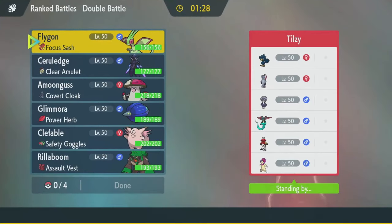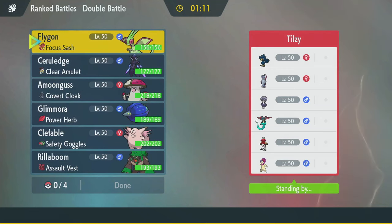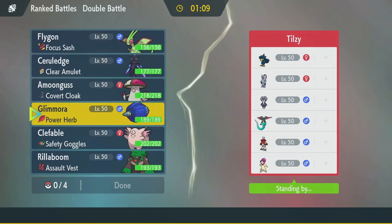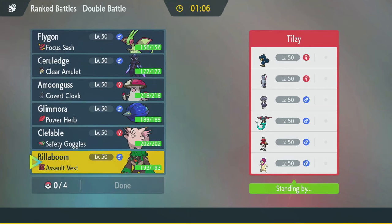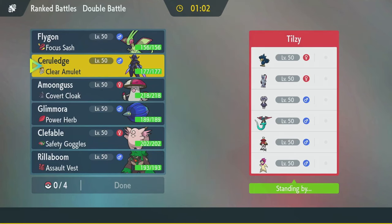Alright, Murkrow, Sneasler, Malenidad, Dragapult, Hisuian Decidueye, Hisuian Typhlosion. Three mons from Hisui on that team. Sneasler is always so annoying. But they also have their own Tailwind — and they have Terrain, and they have Typhlosion. And they have Dragapult, which is scary.